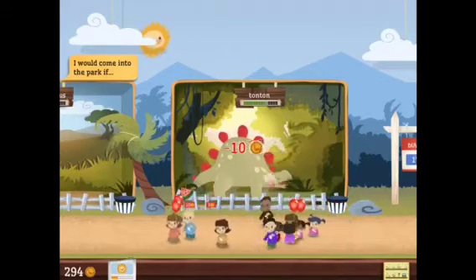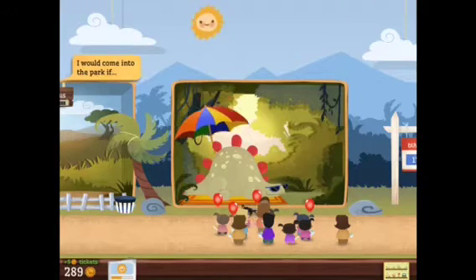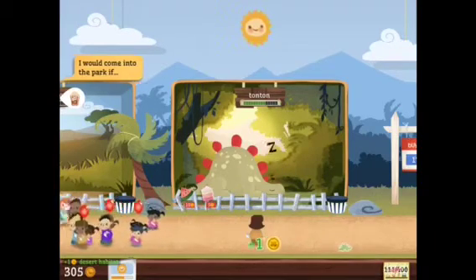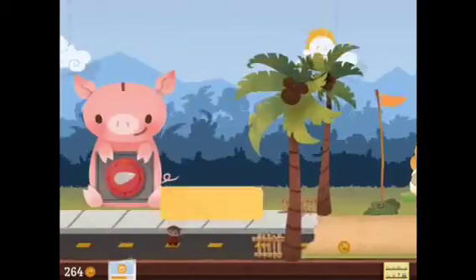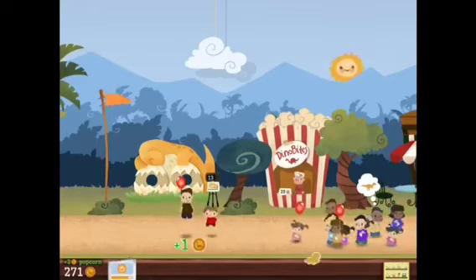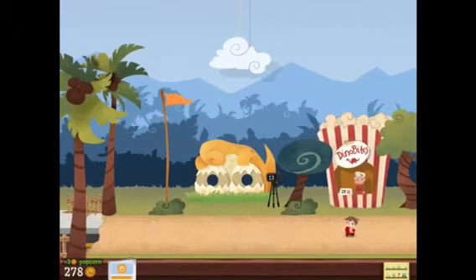What you can do is — now you see I have this huge crowd of kids coming — get him to do a trick, and now you have a nice group of kids watching. Down here this tells you when the sun will be coming out, and what that means is a lot of people are going to be coming in. So watch that meter, because when that happens you want to have all your stuff stocked up and ready. 95% of the time you're going to have a bunch of kids coming in.